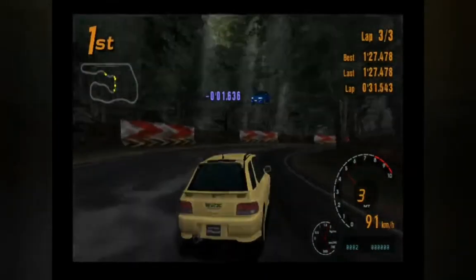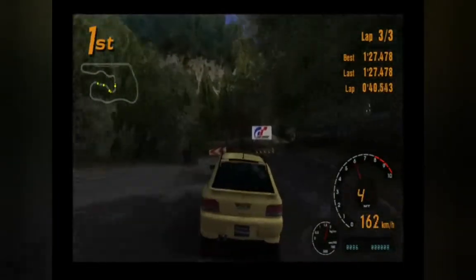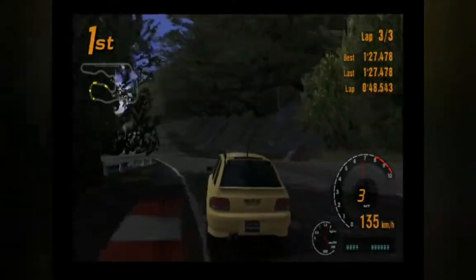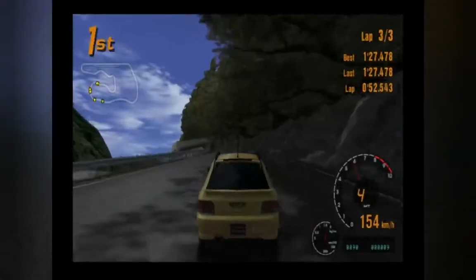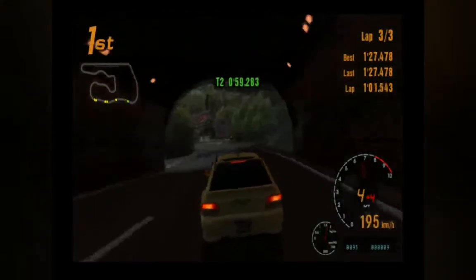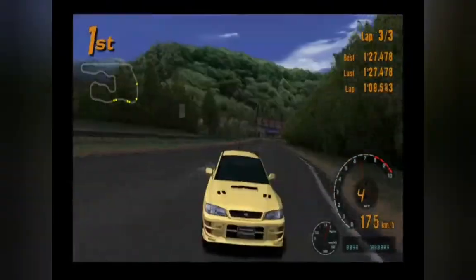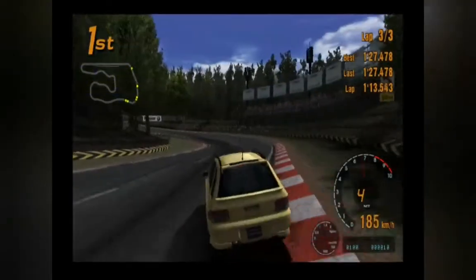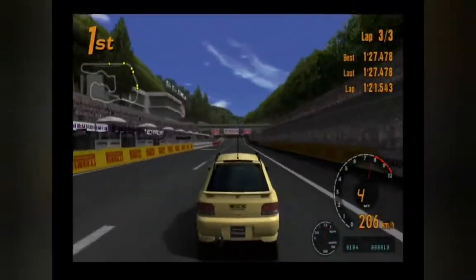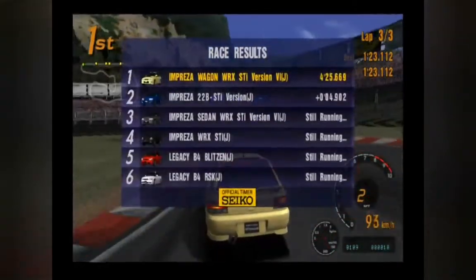I just messed up in the same corner again. I'm not going to bother fighting the 22B because it'll just pass me anyway. And somehow in spite of that, I still led the second lap. Third lap, me versus the Impreza 22B - can I manage to fight for victory without messing up in the same area twice before? The 22B is also making its fair share of mistakes. I'm sliding through the final corner but managing to get it done right this time, and I win race one by under 5 seconds.